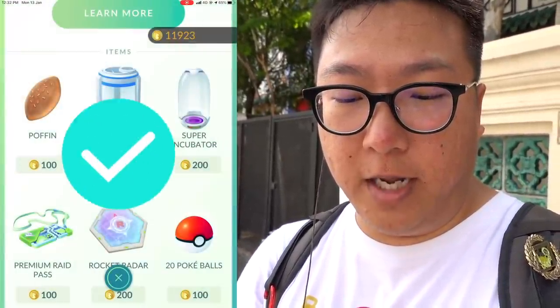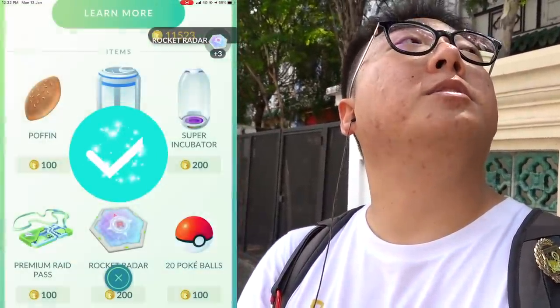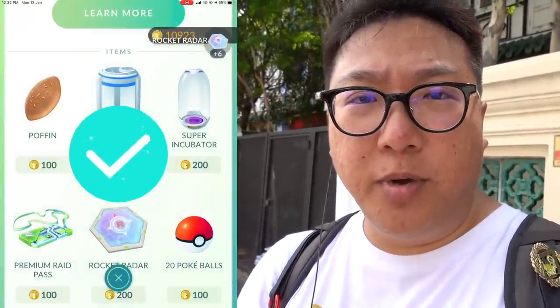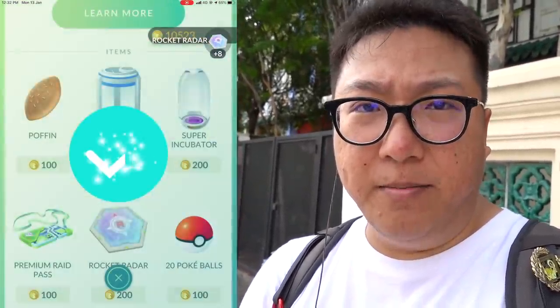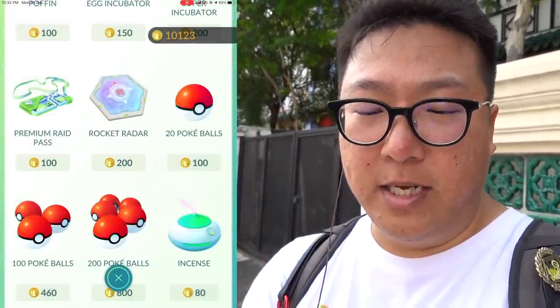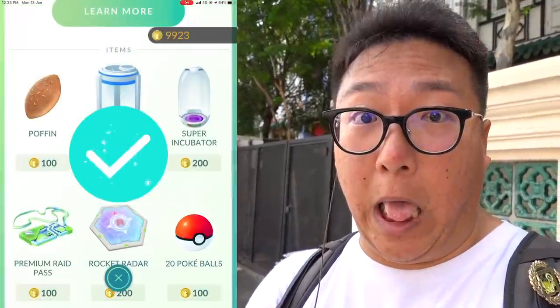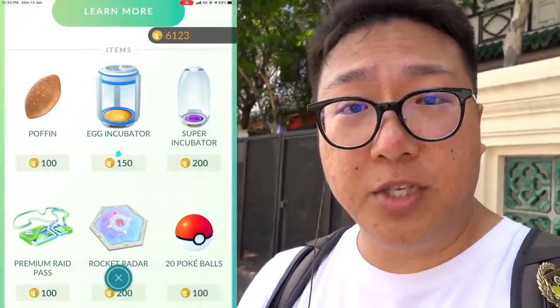I'm going to give you guys a small tip on how you can actually buy items faster. Just position the item and then spam the exchange button — you just hold one position, you don't even need to look at the screen at all. You can just keep purchasing the item you want. This is how I was doing it when purchasing one raid pass at a time for all those legendary raids. If you move the rocket radar around then press exchange repeatedly, it's a slower process — this method is faster.